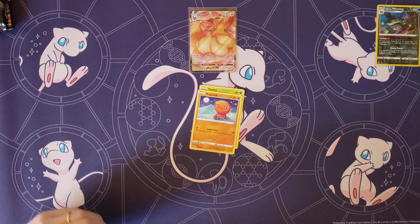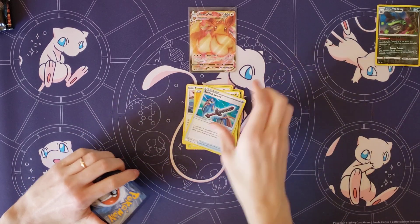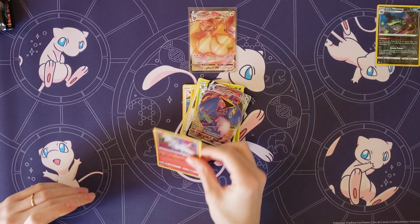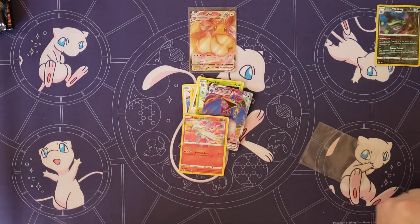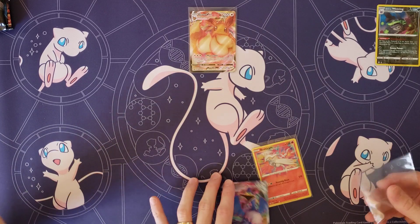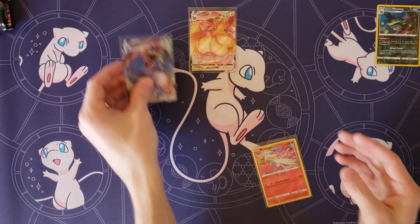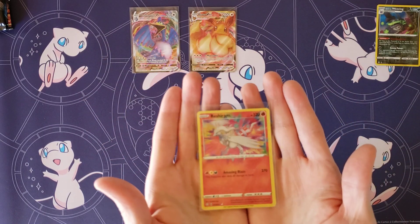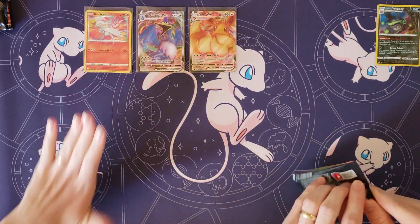Yanma, Trapinch, Shinx, Rowlet, Eevee, Lightning Energy, Rusted Sword, Gym Trainer, Thwacky. My Rare — Cramorant. Oh, and Reshiram Amazing Rare! Double hit with Reshiram Amazing Rare and the Cramorant VMAX. Cramorant is one of four Japan promos they put in here, along with Morpeko, Cinderace, and Delmise. Your side already looks a lot better than mine — sometimes it's just my first pack.